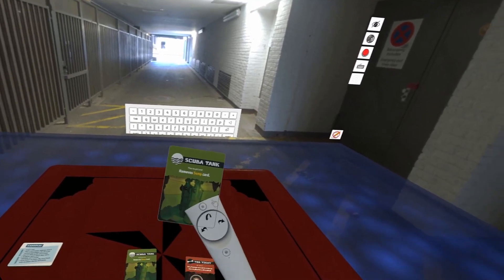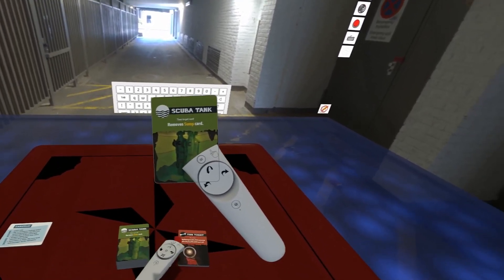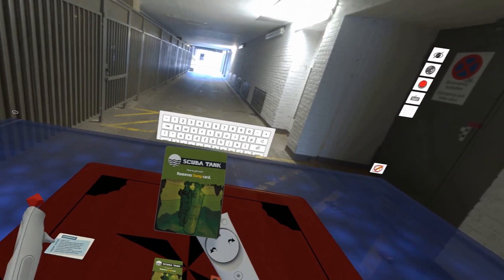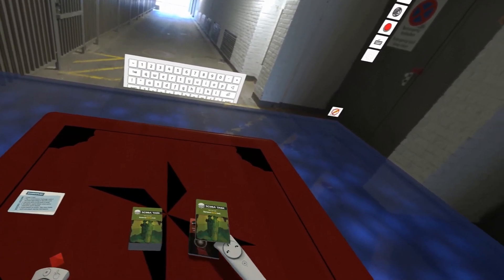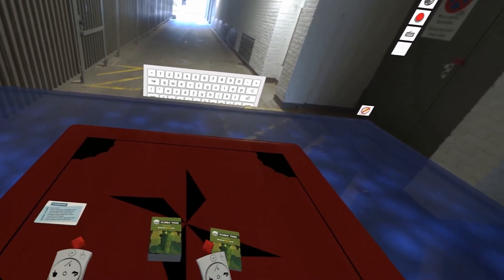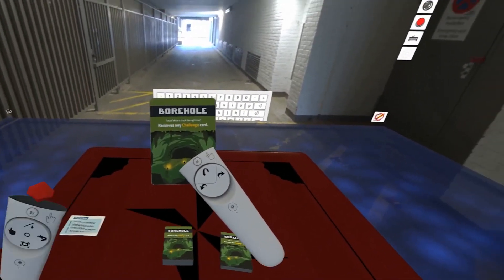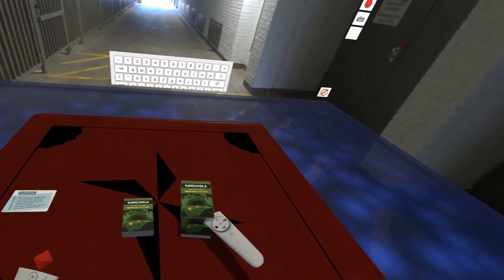These are the resolution cards. If you ever get a challenge placed on you, you're going to need one of these green cards. All resolution type cards are green to help you identify them visually. You place the appropriate resolution card onto the challenge card to remove that challenge from you. The borehole is a special one because it will remove any type of challenge — it's not tied to a particular challenge card.